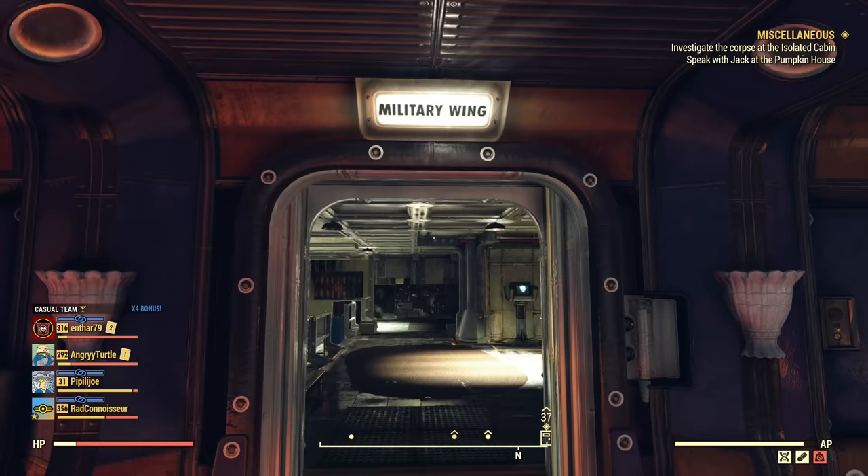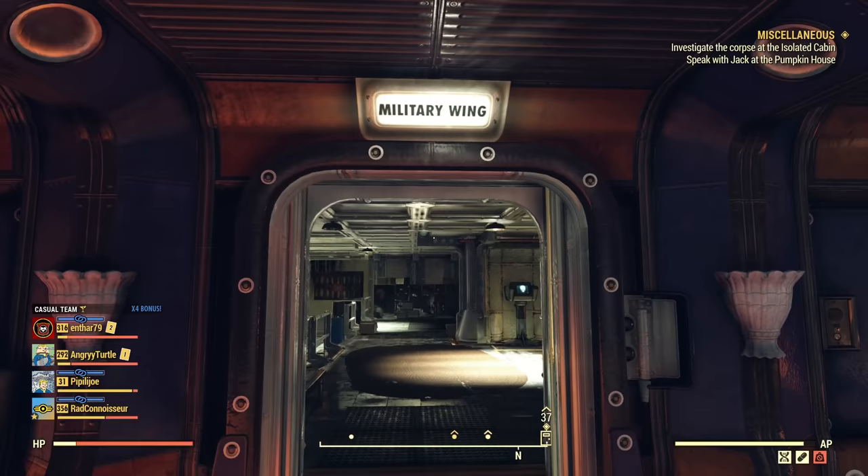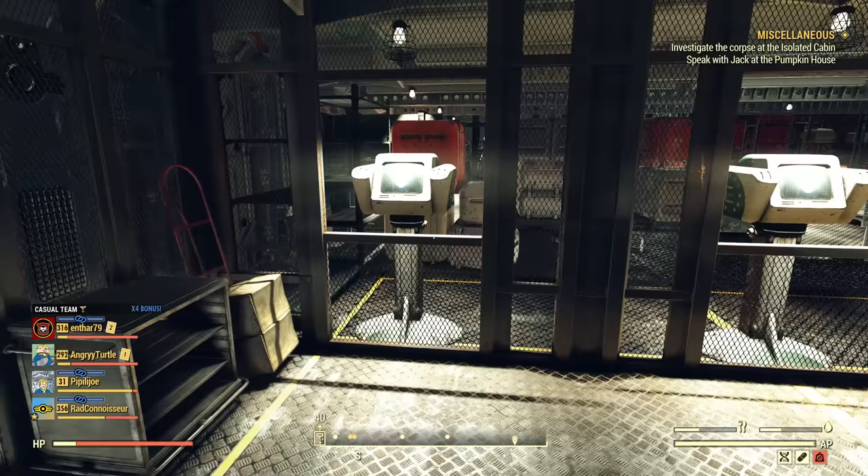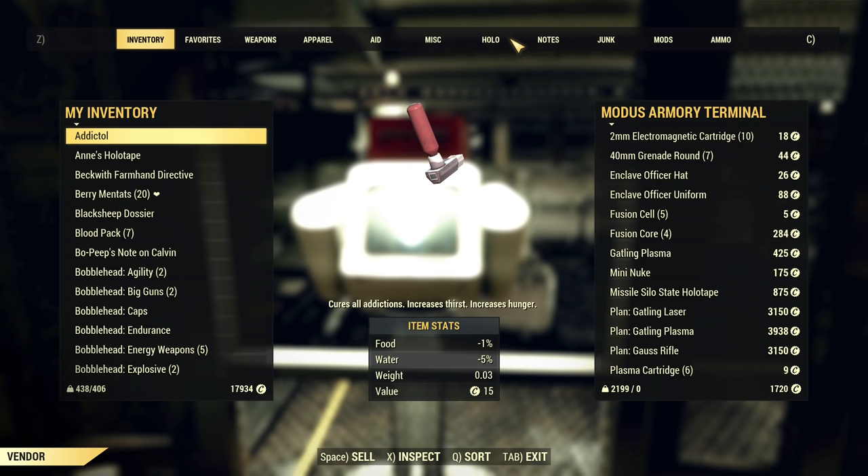Now we want to upgrade this armor with modifications. We need to visit the Enclave, go to the military wing, and head up to the command center. For shopping, make sure your Charisma is as high as possible — use Hard Bargain and whatever else is available — because those mods are expensive.